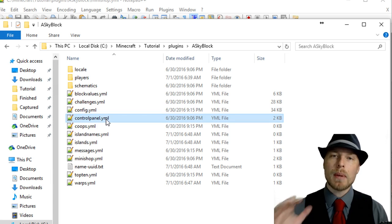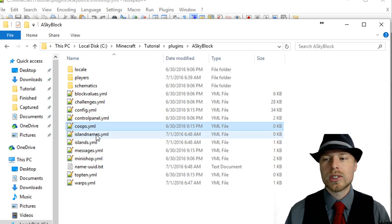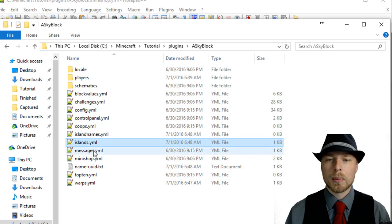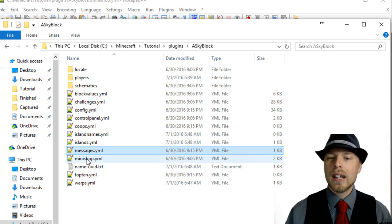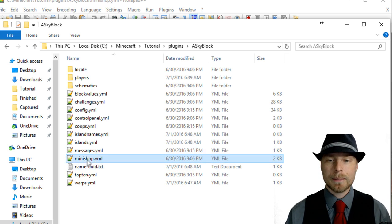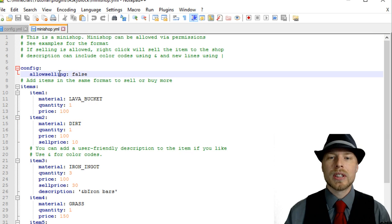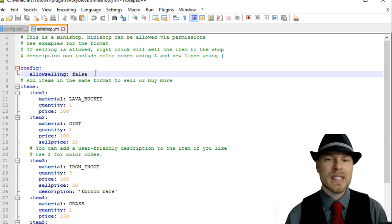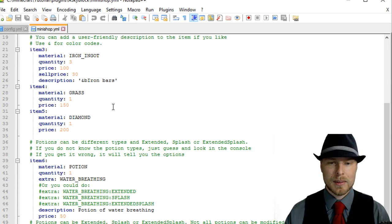In the config file, you can modify what shows up in the control panel. Note that the control panel is not enabled by default — you have to set it to true in the config. The messages file is fantastic — you can modify color codes and language to whatever you want. The mini shop config lets you modify what's for sale, quantity, price, and what shows up in the GUI. By default the shop only allows buying — you have to enable selling separately.